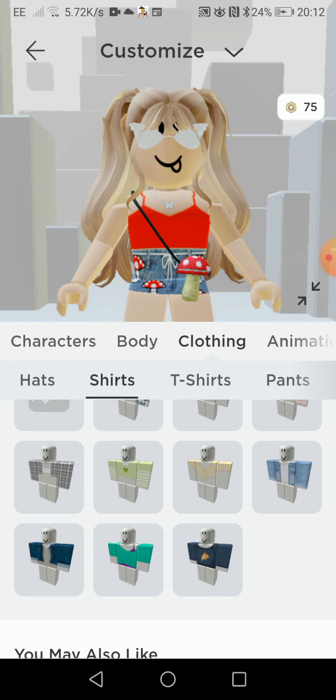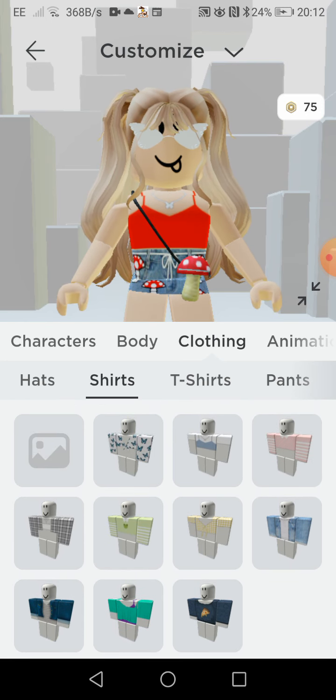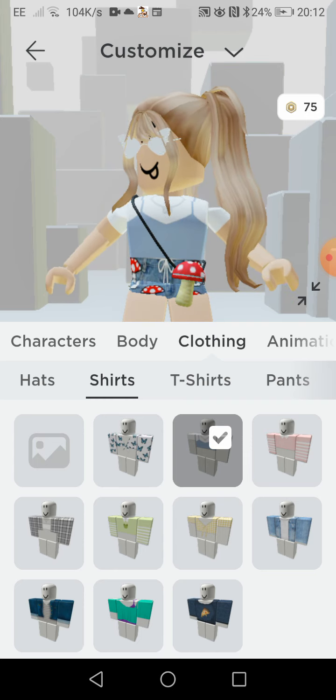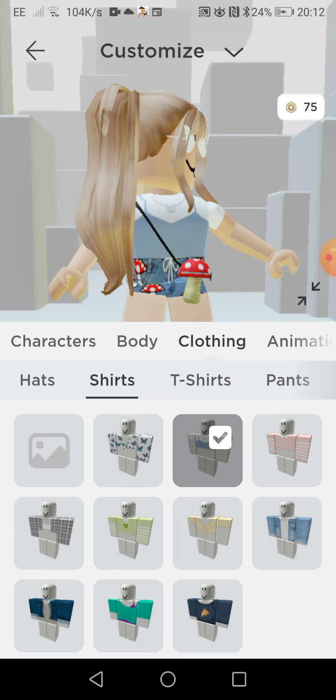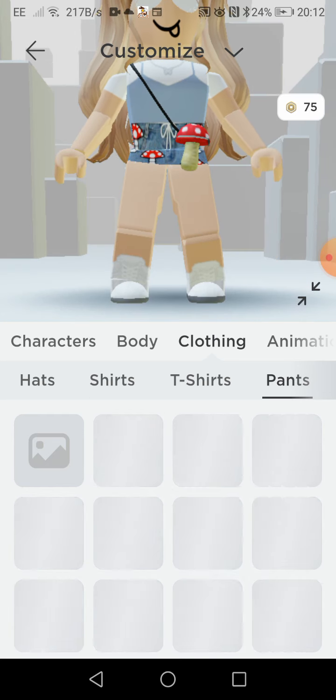The next thing is the t-shirt. So all the t-shirts — let's pick one. I picked this one, that's quite cute. Okay, now we're gonna go on to pants.